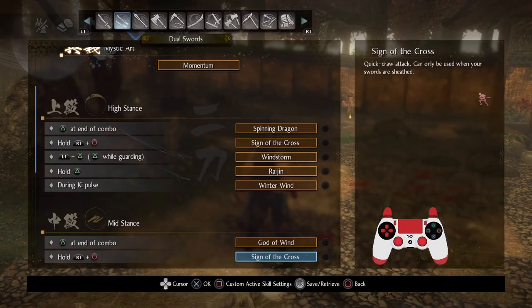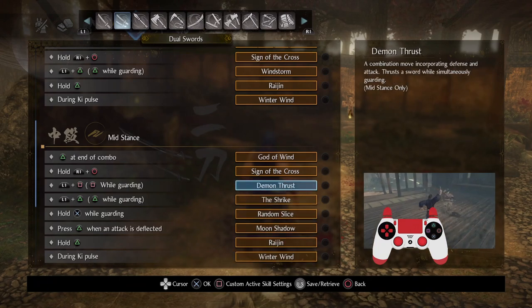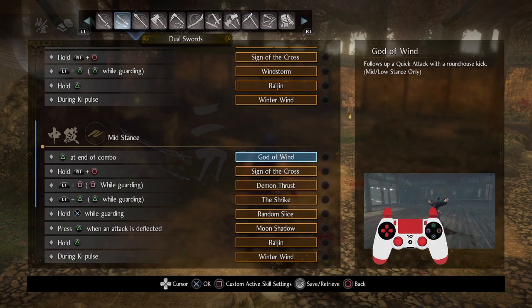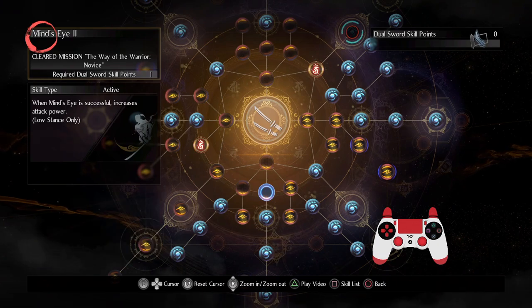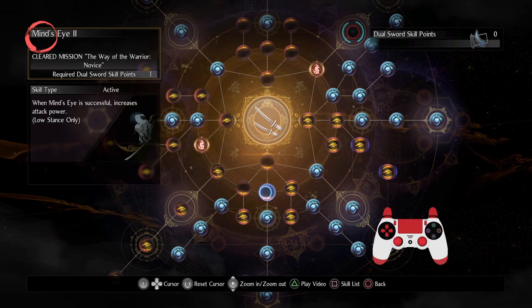In my opinion, Dual Swords, while it has a very limited moveset, is phenomenal at parrying and just playing very defensively in general. There are a lot of different tools at your disposal, but fortunately there are also abilities like God of Wind, which kind of take the cake for bread and butter.